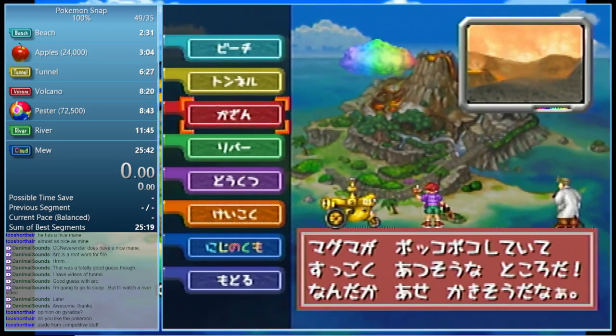Ideally you want to have about 54k to 55k points coming into Volcano. You can have more than that — I've seen 56k or 57k coming in, and that's super good points. But 55k should do you fine.